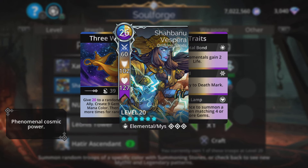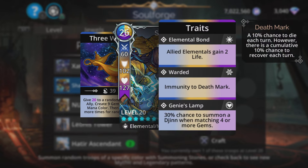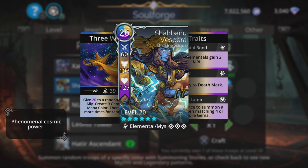Shibanu Vespera. There are a couple of cool mythics here today. She gives half of magic plus one to a random skill on an ally, then creates nine gems of their mana colour, then repeats two more times for random allies. The last trait — chance to summon a Jhin when matching four or more gems — is useful, as well as being immune to death mark. The trick with Shibanu is to use her with three other troops including the hero that only use a single mana colour which is the same as one of hers. When you cast her, you basically generate tons of that single mana colour and repeatedly buff up their skills massively. You can get their attack crazy, their life crazy. She is a lot of fun.